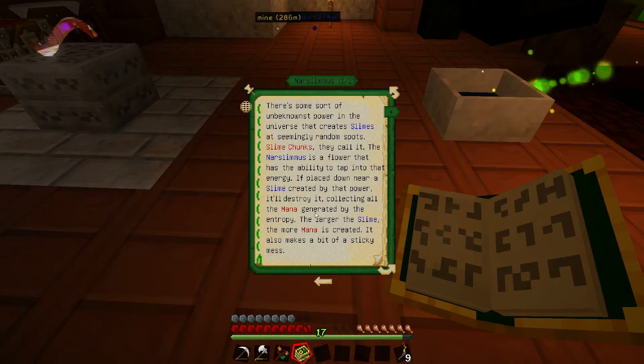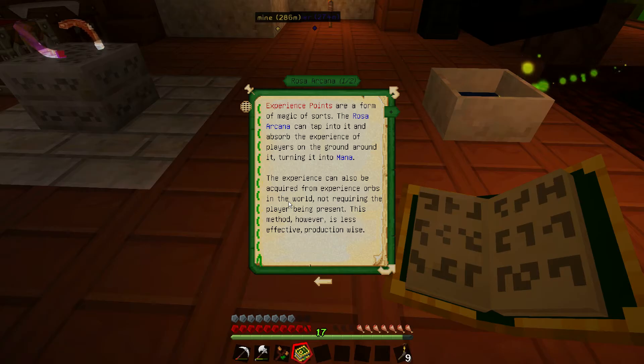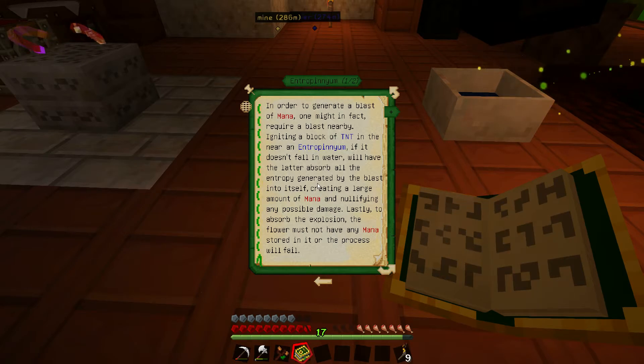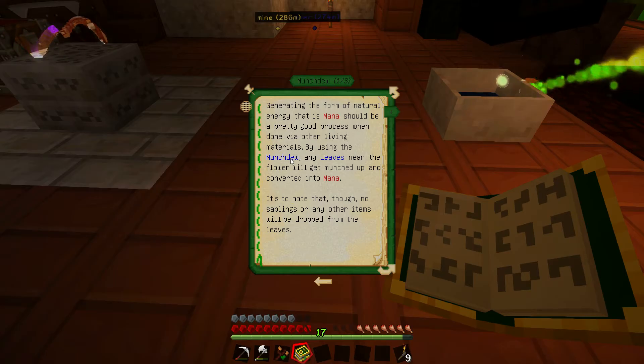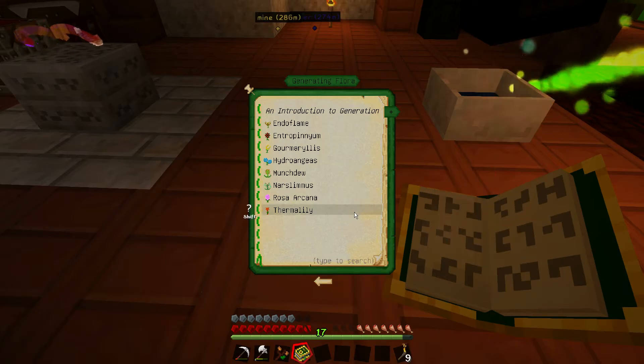Let's look at Generating Flora options. That's slime chunks, and that one uses experience points. In order to generate a blast of mana you'd require a blast nearby — we won't goof with that one. Munchdew — any leaves near the flower will get munched up and converted into mana. That's interesting.